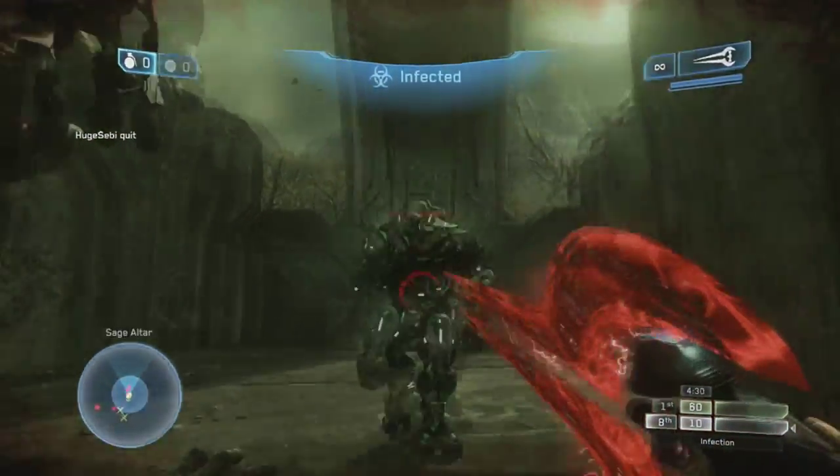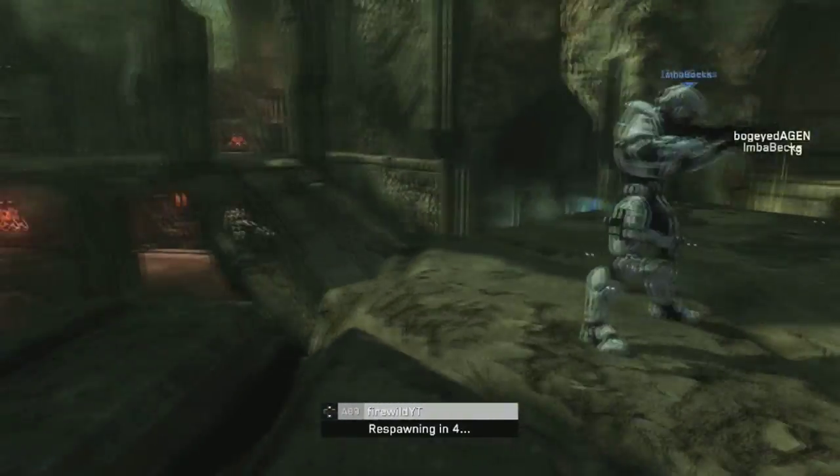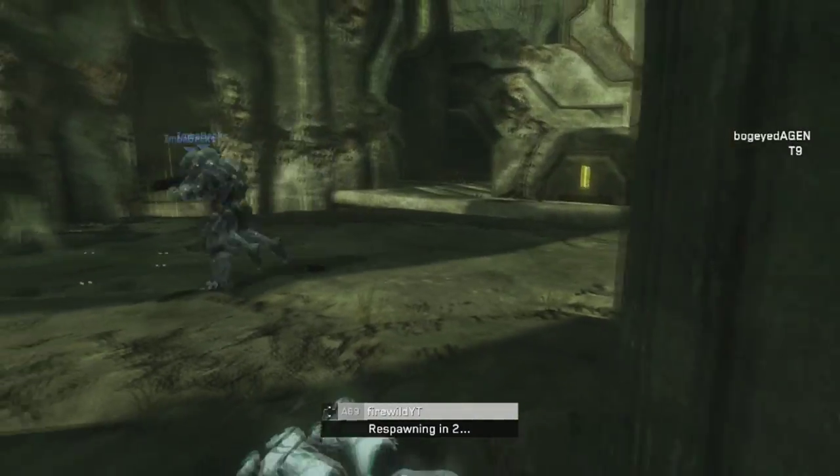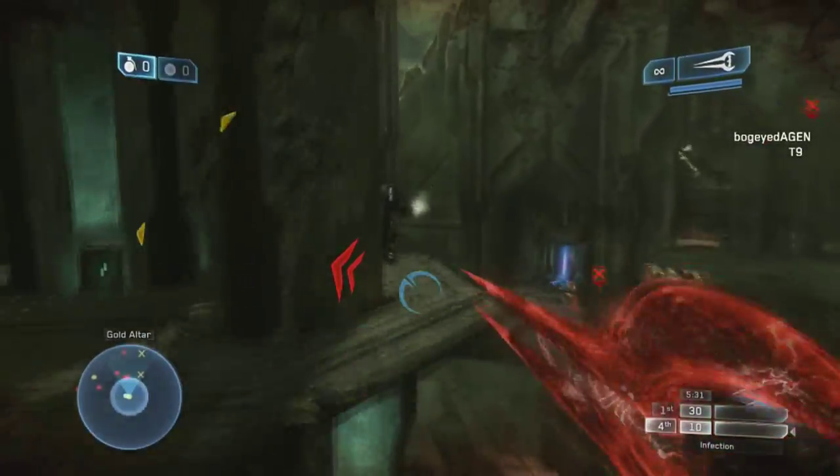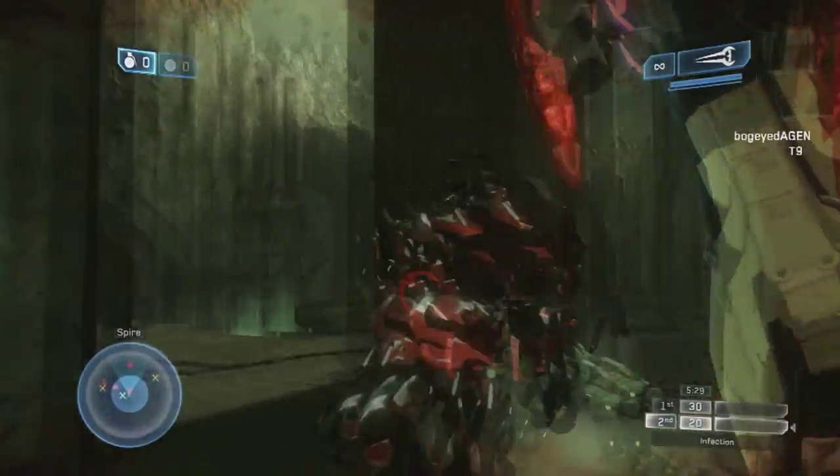My tip: at the start, try to bait a shotgun out by hiding under one of the platts and waiting for a human to come wandering by thinking they're about to pick up a power weapon — but you've got it covered. Just pop out and sword them right in the back.